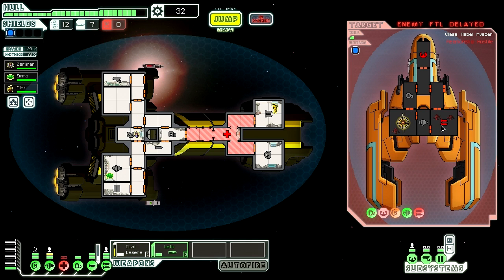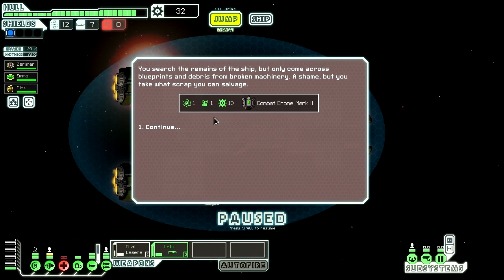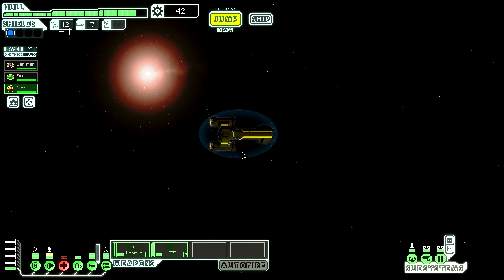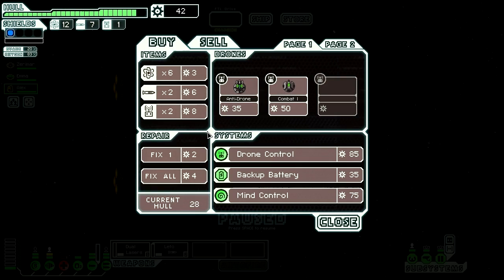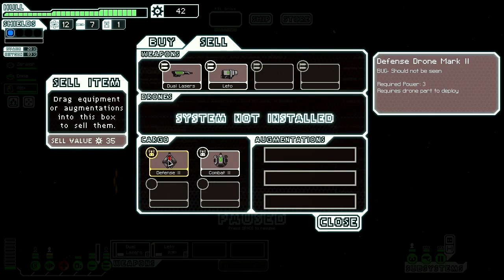Now that they're out of the cockpit we don't have to worry about that. We can close that. You got a Combat Drone Mark 2 — close the door, open the doors. You can go fix the medbay. We're going to jump to the store. Skip to my loot. This sells for 35 — yes.